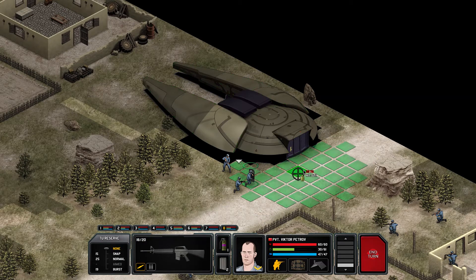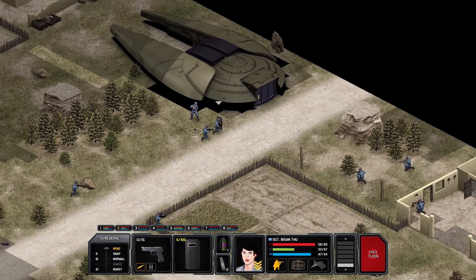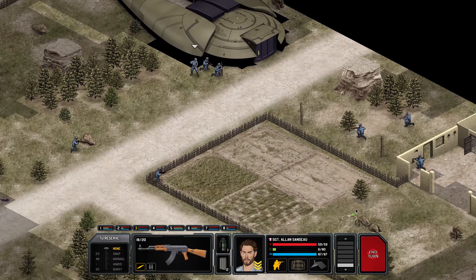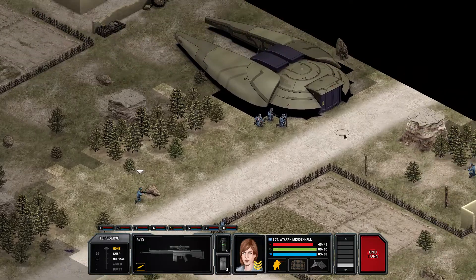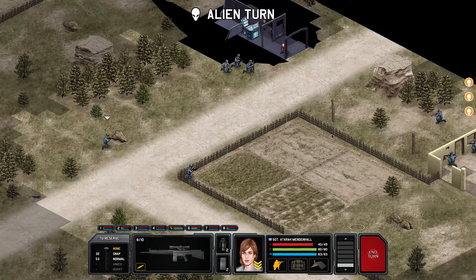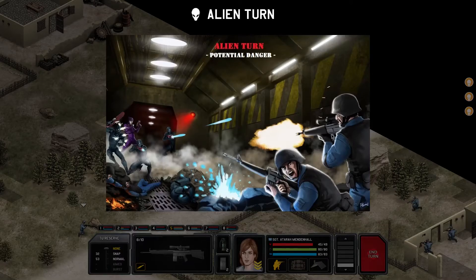How many points do you need to throw? 30 TU. Do you have 30? 35 - damn it, guys. What I can do is move right here. To be safe, you know. Let's see what the alien is doing now - this is the only alien that can move, I forgot about him. Fences are not a good cover method. Sad.